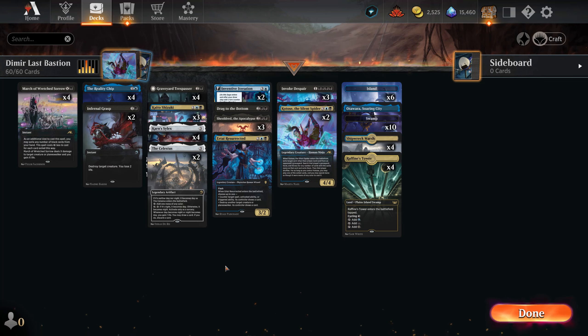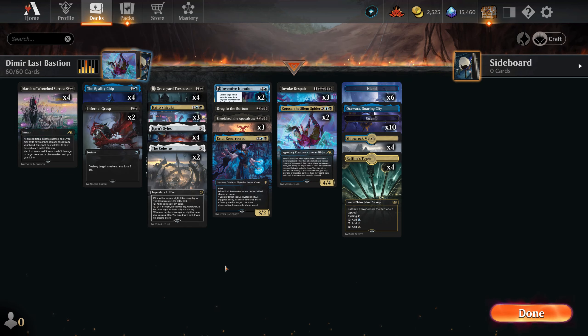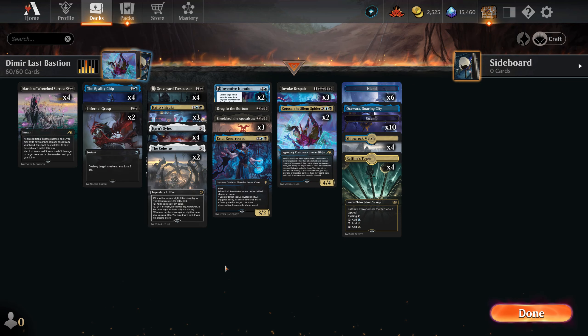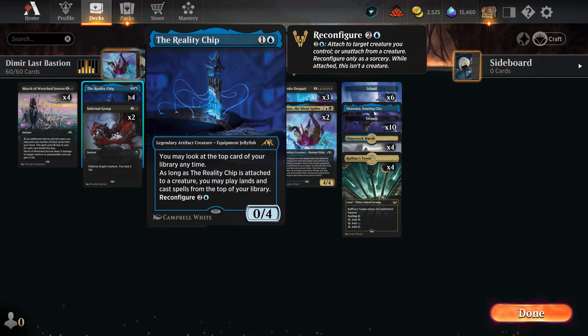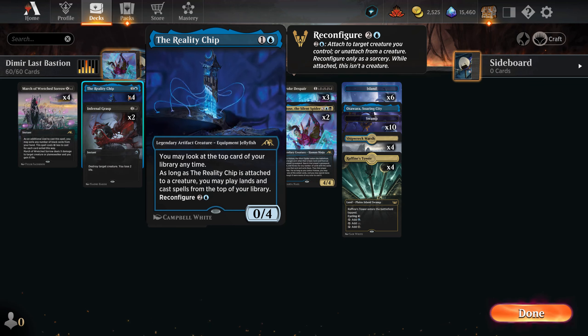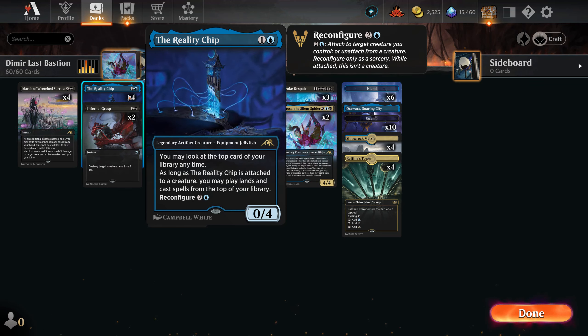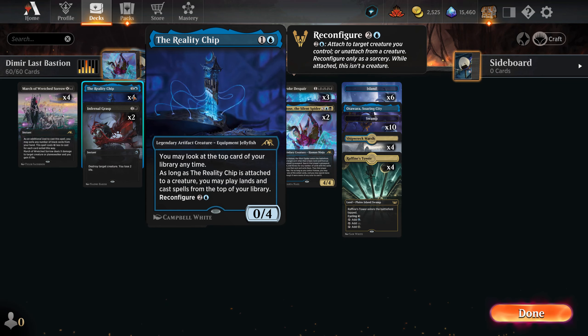This is a Dimir control deck. I wanted to make something that has a chance in mythic, and I think we did pretty well — we went over 50% win rate in top 300 mythic. Before you craft the deck, Rarity Trip is probably the riskiest card here. I use it because I like it, but you can use a two-drop, and if you're short on wild cards, don't risk it.